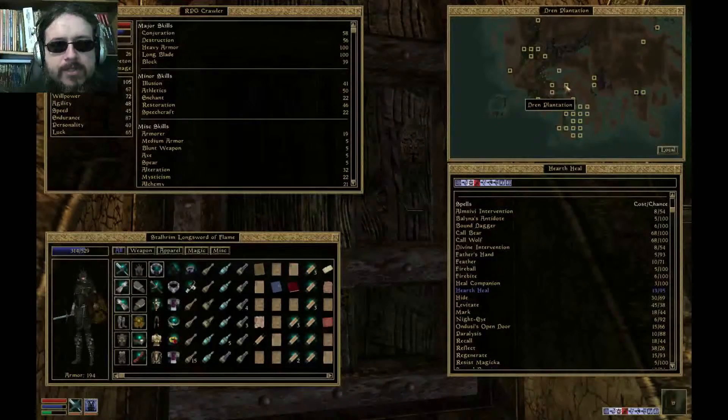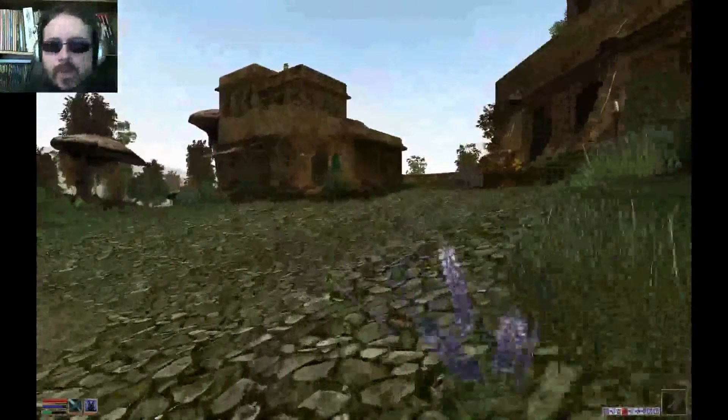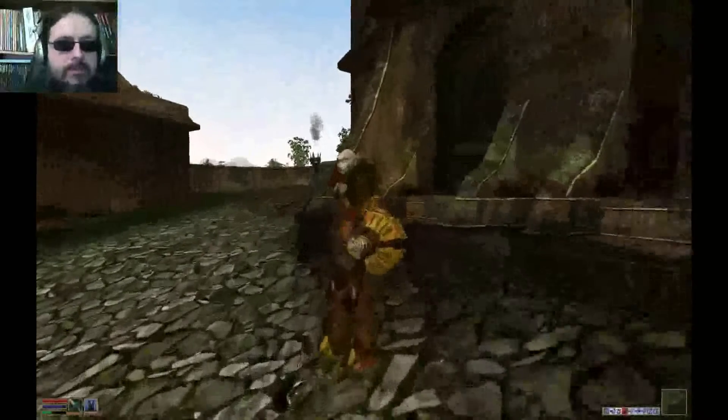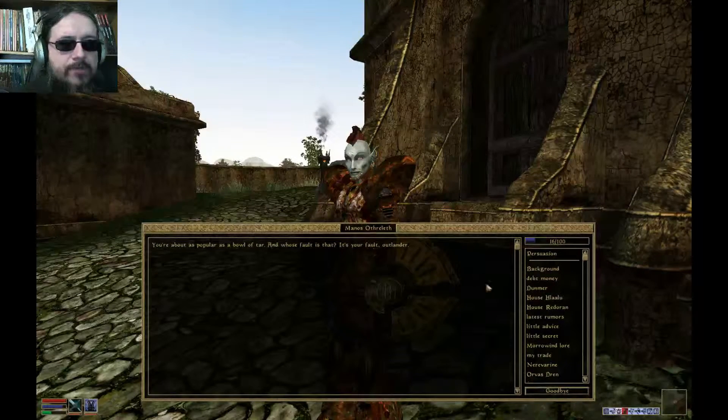You could see from one end to the other. I saw this big structure over here that was basically like a walled little townlet. And it looks like this is actually the Dren Plantation — it is not far at all from Vivek. It's just north of Vivek on that big island in the middle there.